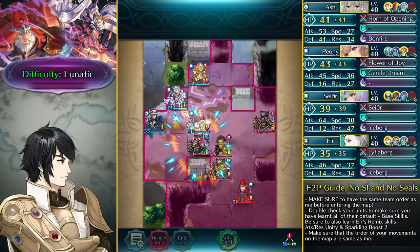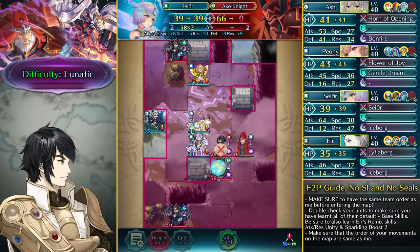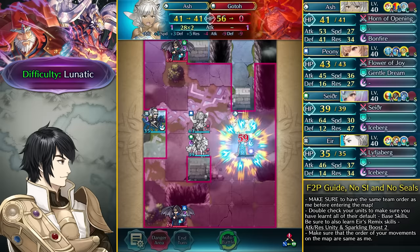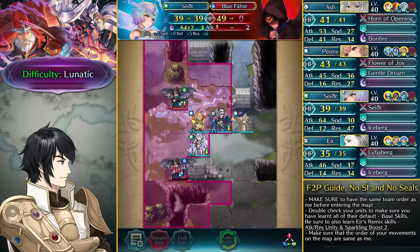On Lunatic we can take out Gotoh pretty easily. Take out this Near Save armor unit, then take out this Red Thief, dance up Ash, and take out Gotoh with Bonfire which does quite a lot of damage. Then we go over here as the Fafnirs approach, finish off the blue Fafnir, and then finish off with Sather.